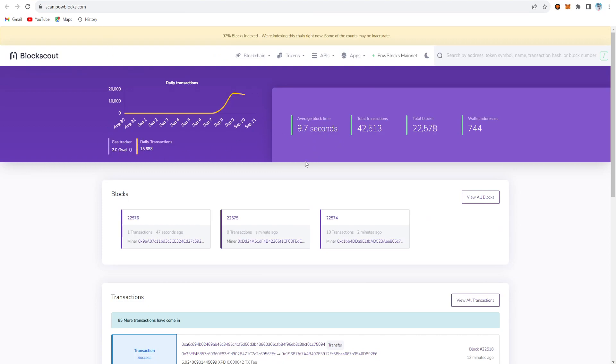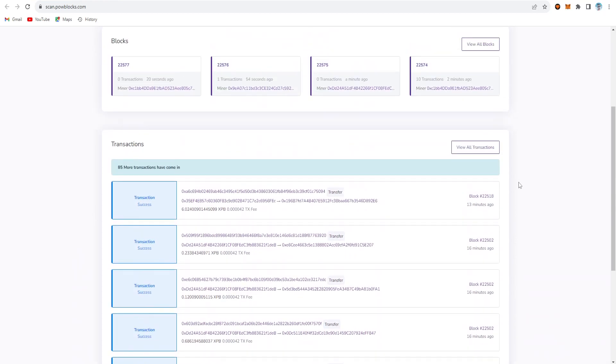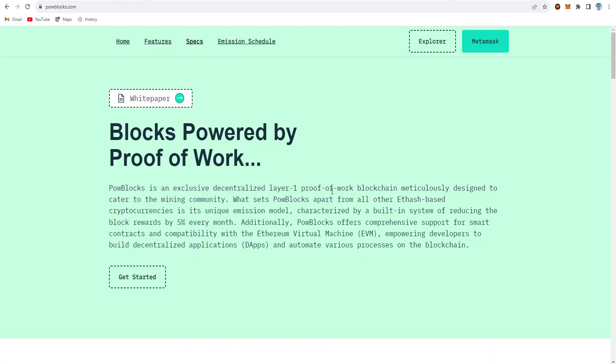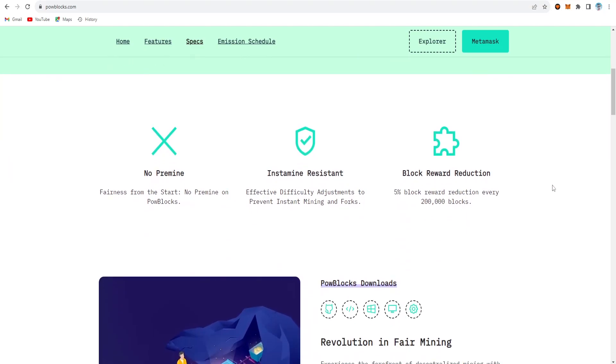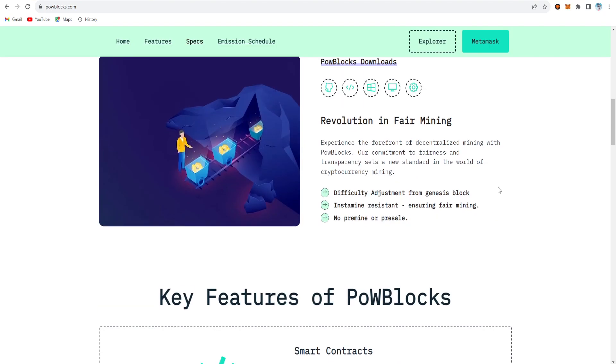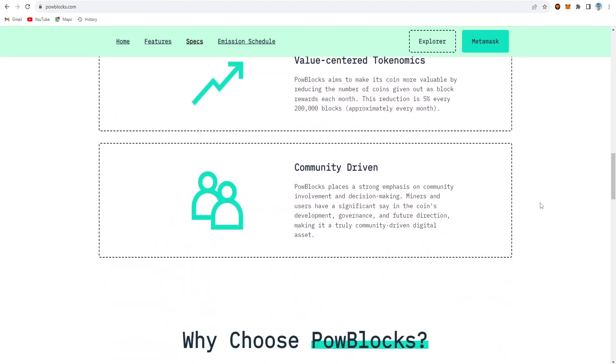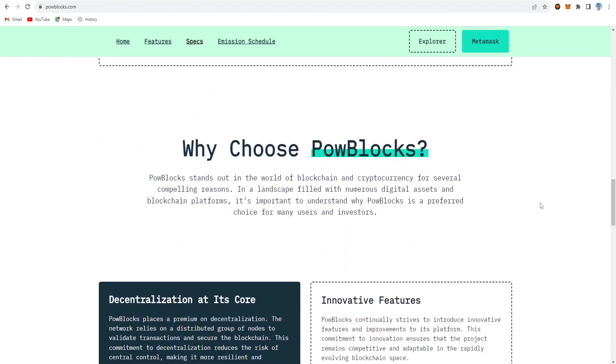The average block time is 9.7 seconds. Total transactions, total blocks, wallet address, and other settings are listed here so you can check it out. We can see that it's no pre-mine, has instamine resistance, and block reward reduction. The key features of POW Blocks include smart contract value-centered tokenomics and community-driven design.